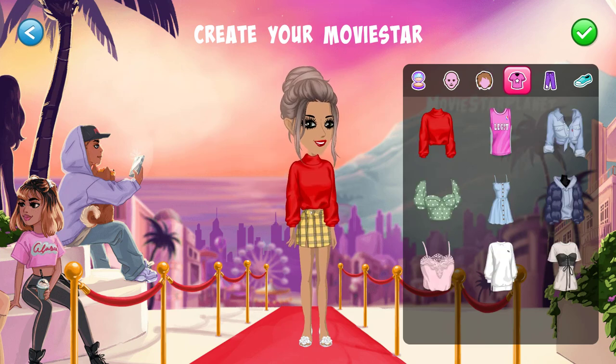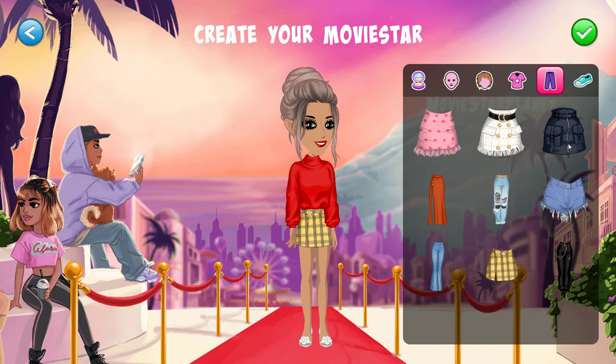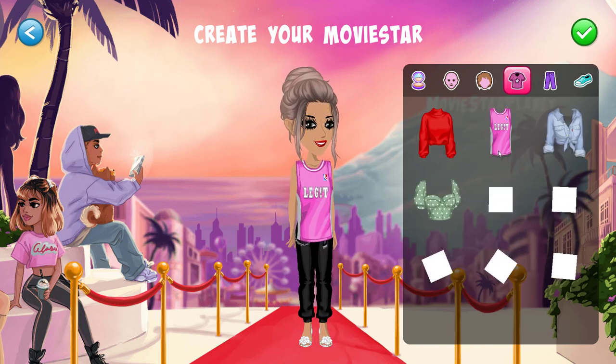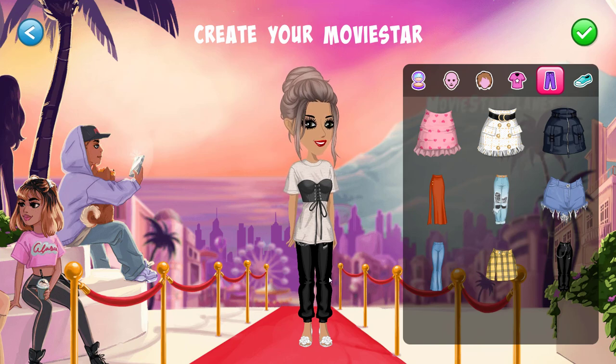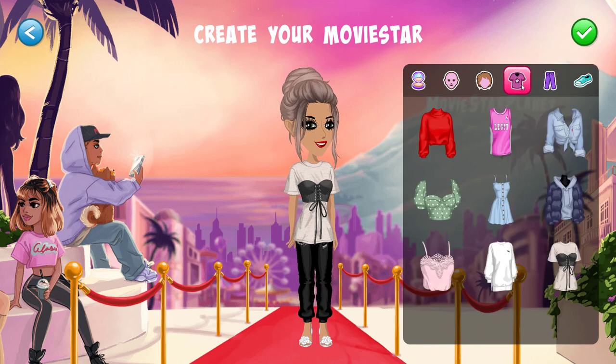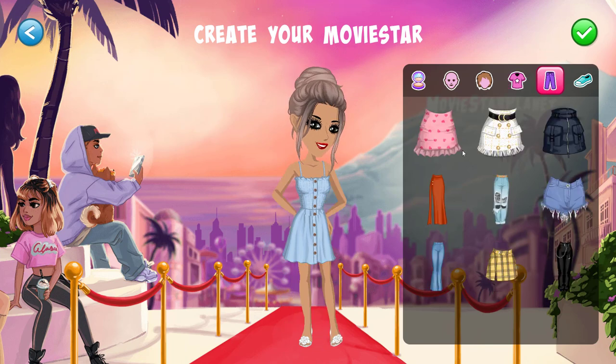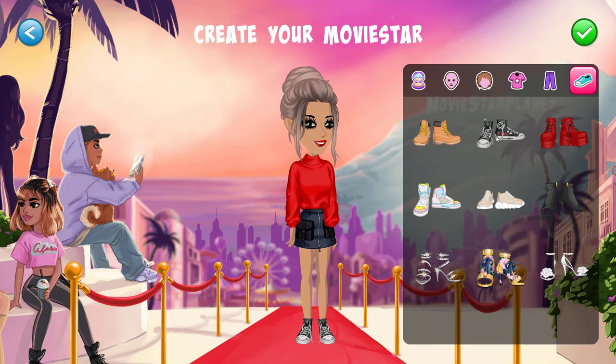Nothing really matches all that well. You can't click to remove clothing anymore, so I guess you have to have pants even if you're wearing a dress. There is a dress, so you're stuck with pants under the dress because you can't remove them — even double-clicking doesn't work. I do really like the new clothing at signup though. I think it's really nice — I love it when they update the clothing. Okay, so let's make the account.